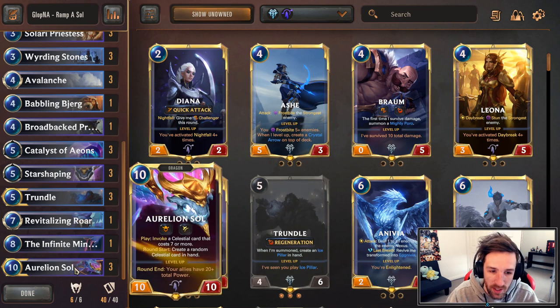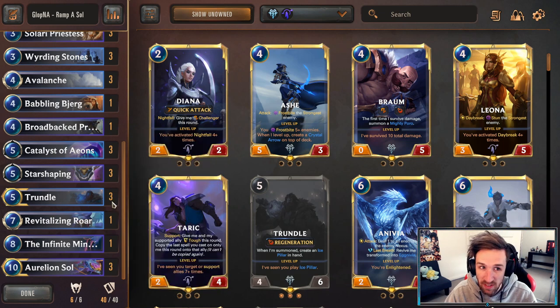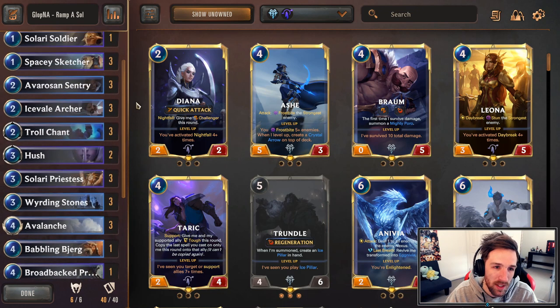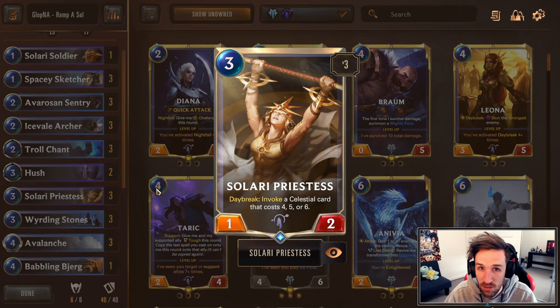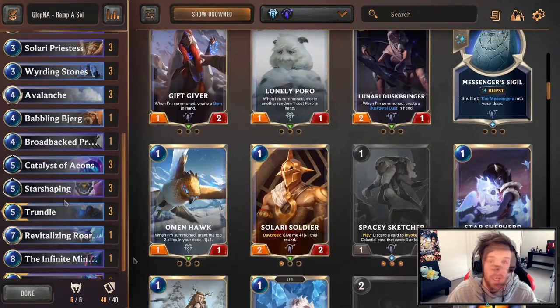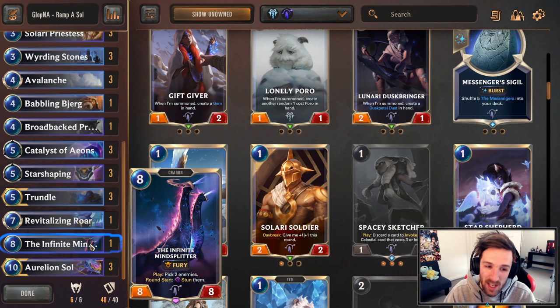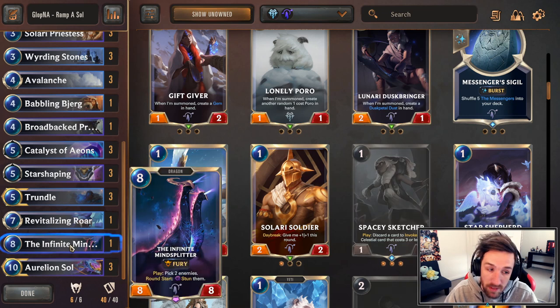Because we're ramping up pretty hard to get to Aurelion Soul earlier, Revitalizing Roar helps you sustain through the damage you'll be taking early — you have to feel comfortable sacrificing HP to get to the late game. There are also more control tools here rather than mid-range cards. Slurry Priestess and Spacey Sketcher are generally very powerful cards, and Avalanche is your removal. Some lists are also running Ice Quake; you can consider running it in place of the Infinite Mind Splitter.